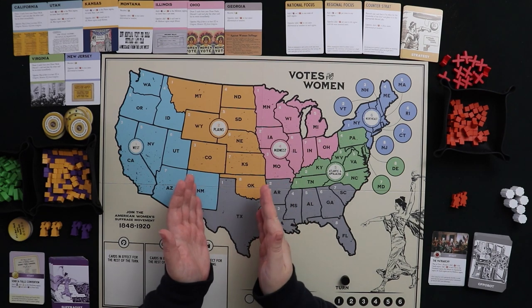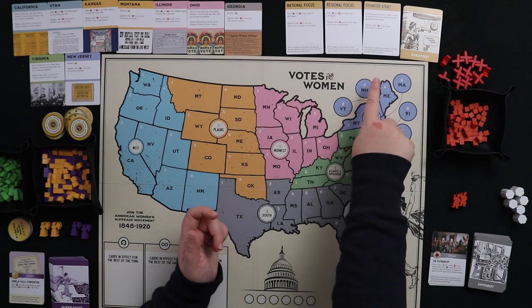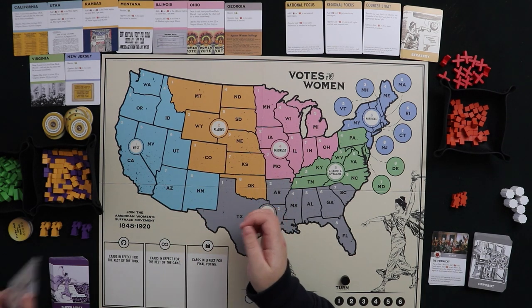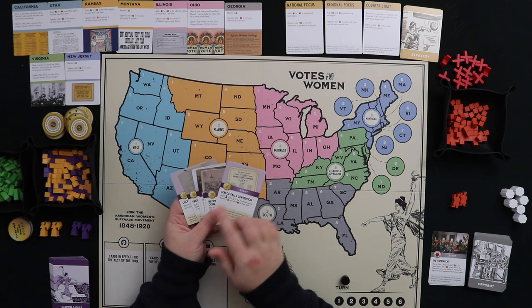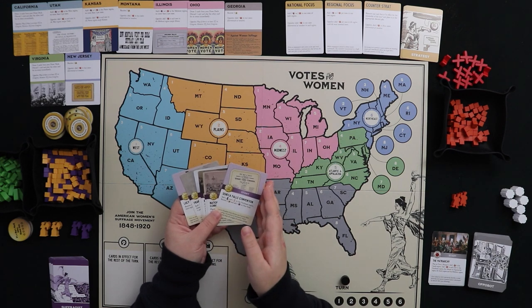After Strategy comes the Operations phase — this is where the meat of the game is. There are six rounds in this phase, meaning you play six of the seven cards in your hand. The suffragists always go first, so you decide your move and then see how the Oppo Bot responds.